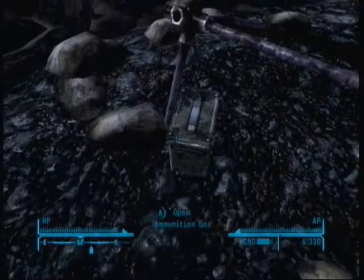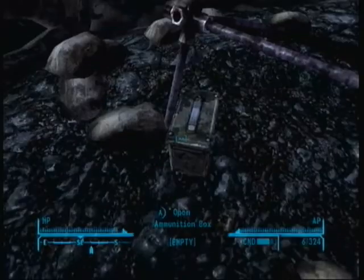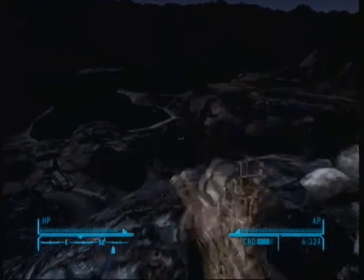There's also some ammo crates around here with some .308 in them, a couple of boxes of .308 elsewhere. And here it is — nice desert camo on there, night sights.